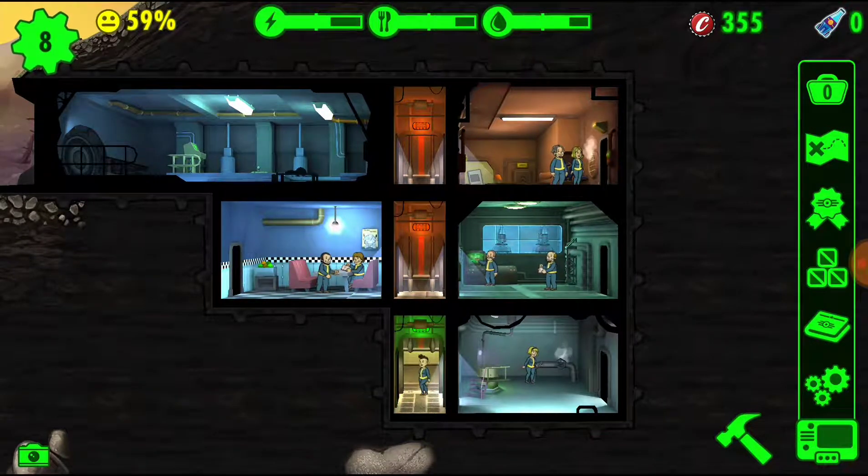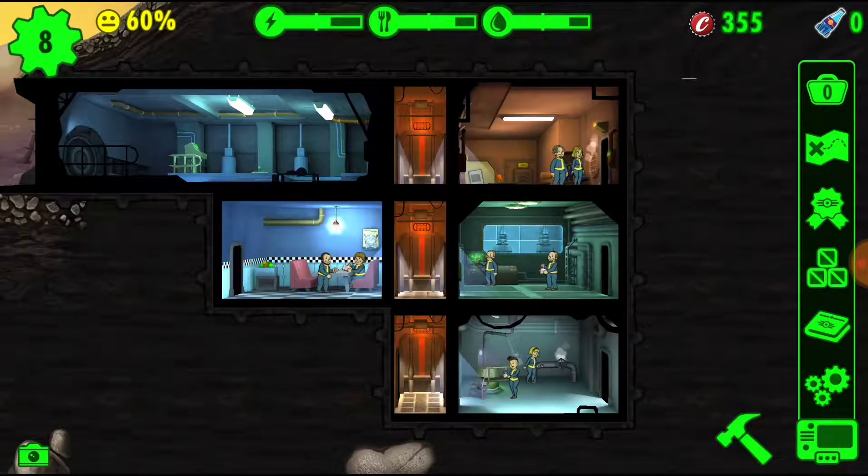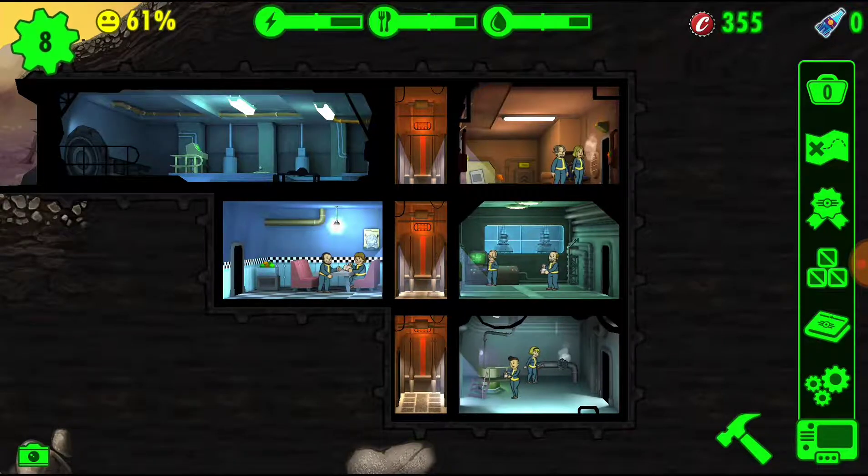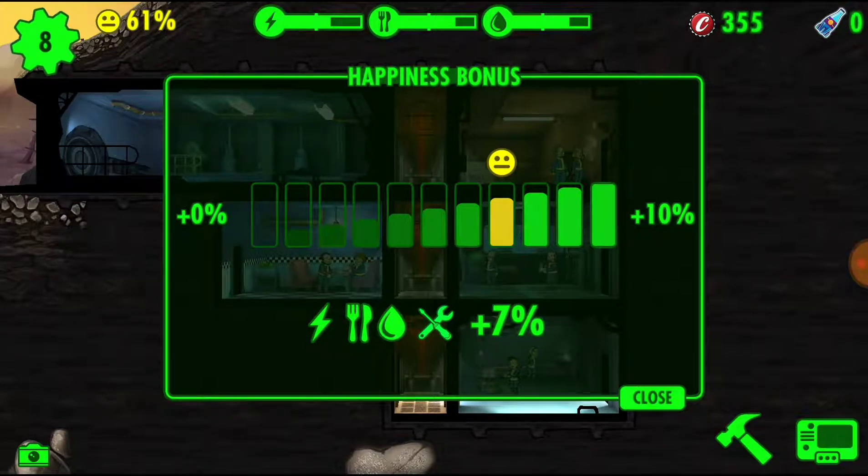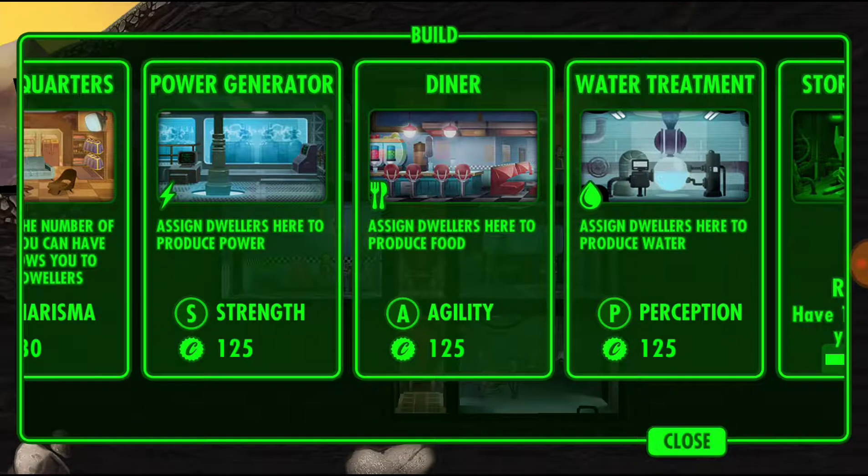It would appear as if we only have one person down — oh, there's a second one. So I've got two down in water treatment, two in the power generator, two in the diner, and two in the quarters.